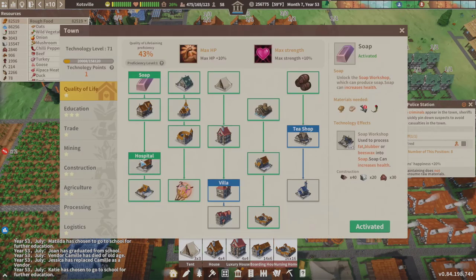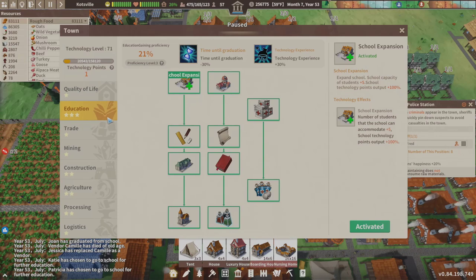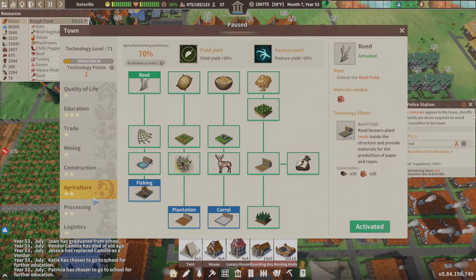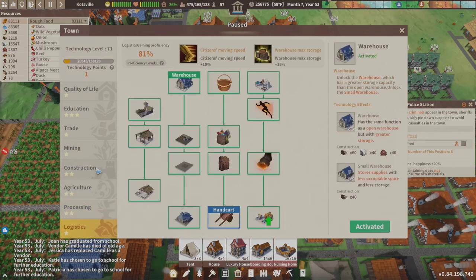We have a technology point. I started thinking about it and maybe the villas and the luxury boarding house would be good just for placement purposes, because we're going to have to adjust everything out. But we have to attack the simple food issue first, so these really aren't going to help us. The simple food is in the salt, so we've had that unlocked for a long time. We have hand carts but we don't have the iron for that.